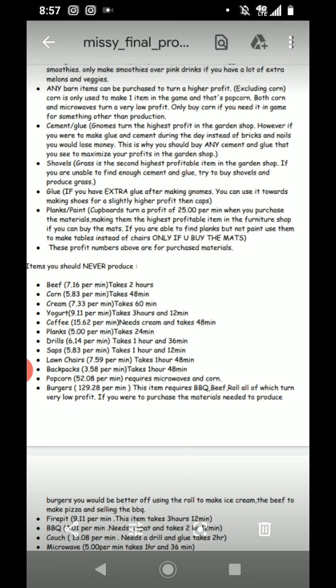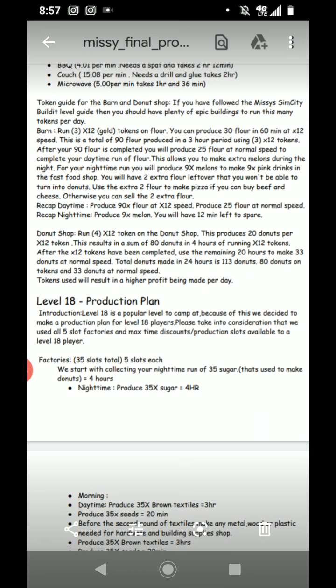You should never produce: drills, saps, lawn chairs, backpacks, popcorn, or burgers. We've discussed why burgers aren't good. Popcorn requires a microwave and corn — both very low profit items that are also hard to find on the global market. Couches and microwaves you don't want to make either.